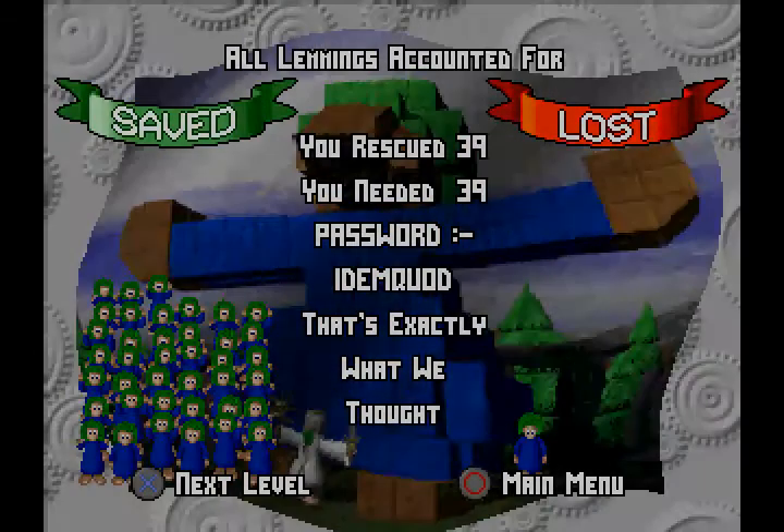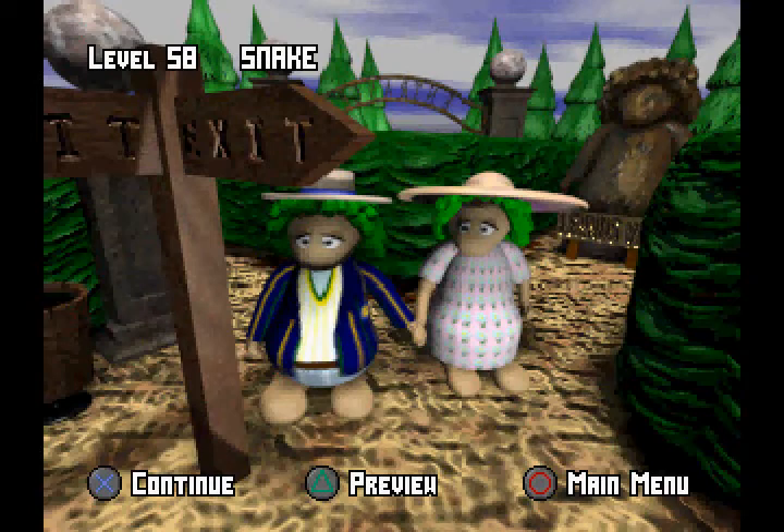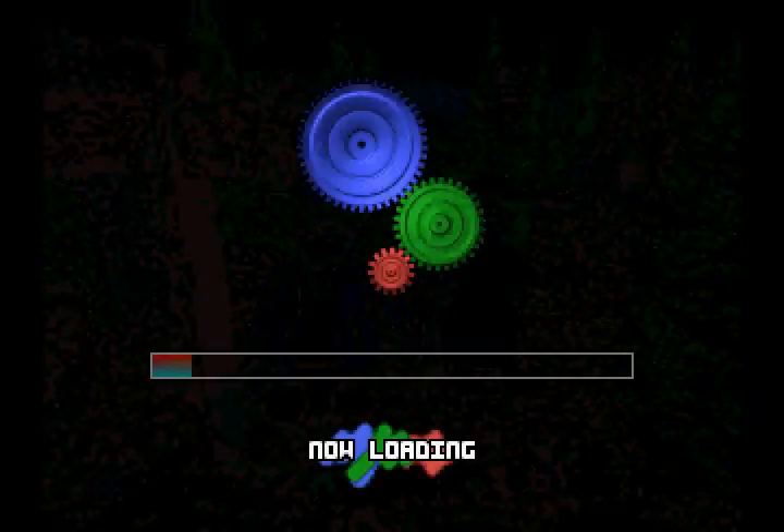Don't even need to use the other skills here. I'm not sure if that's the intended solution — I'm pretty sure it isn't, but it's the alternative solution because it still works anyway. Anyway, level 58, Snake.